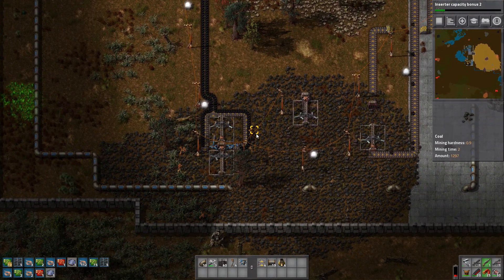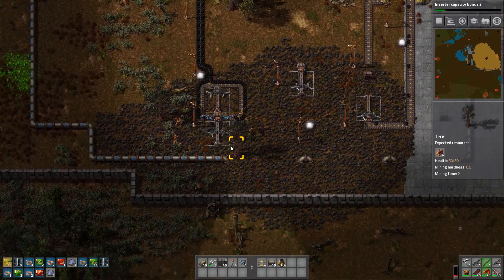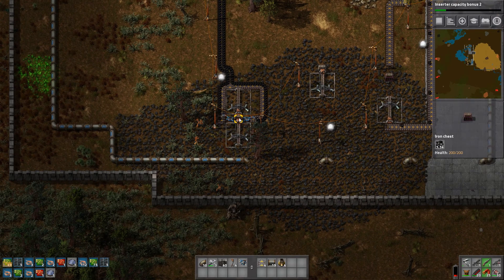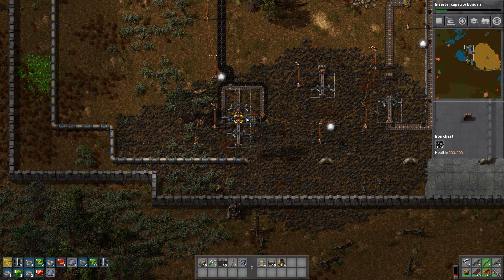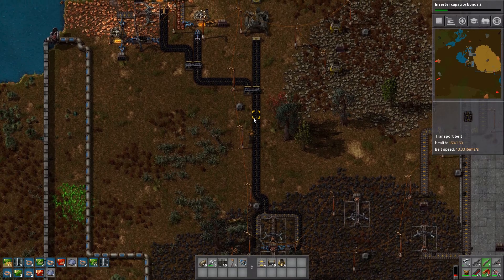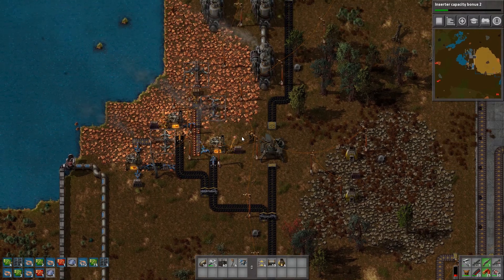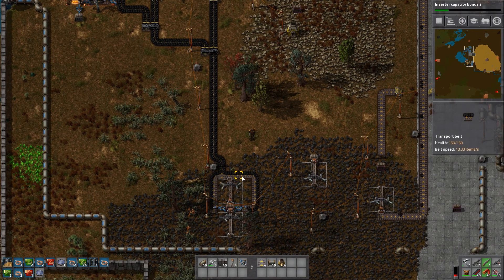Here I have a basic little setup of a couple of electric mining drills to show you how the automation works in a very simple way. These two mining drills are dumping coal into this chest in the middle. These inserters are basically just fast robotic arms, and whenever there is an empty space they take the coal out of the chest and put it on this conveyor belt. The conveyor belt traverses the coal all the way up here and it's being processed onto various lines for various purposes. These two machines are feeding many different things.